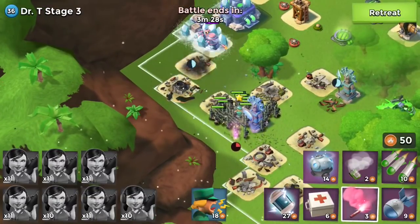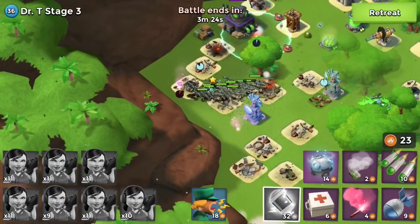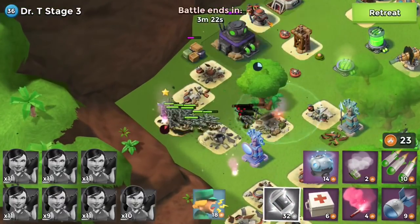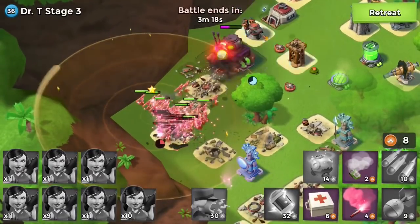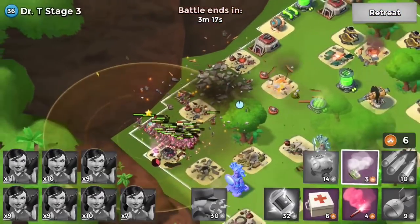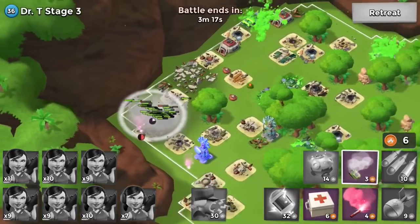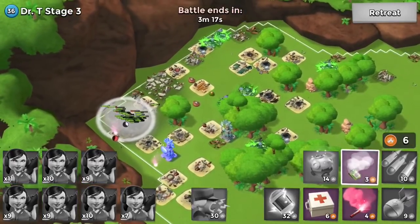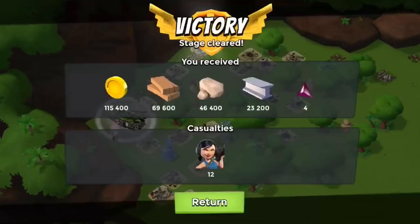For me, with Brawl Stars, in order to be on the leaderboards you have to push with like 15 different characters. I don't have all the characters, so I'm a little bit hamstrung there — I think I have 15 of 19 or something like that. There's no chance I'm going to be spending like 100 bucks to get the super legendary Brawl Boxes or whatever. And I just haven't been lucky enough to get Mortis, Crow, Spike, or the other one I'm missing.